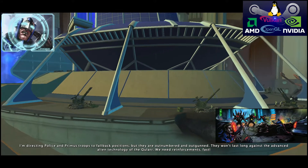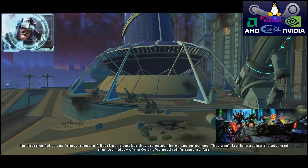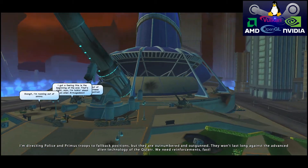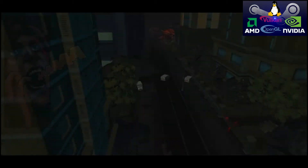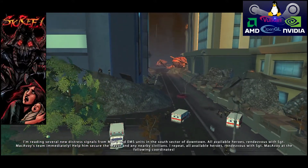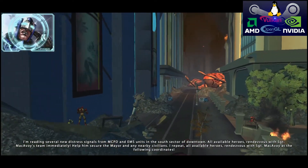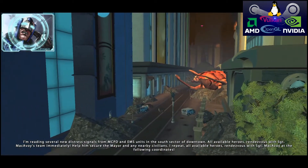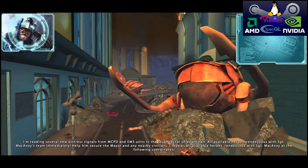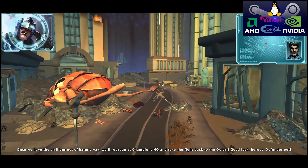I'm directing police and Primus troops to fall back positions, but they are outnumbered and outgunned. They won't last long against the advanced alien technology of the Kewla. We need reinforcements fast. I'm reading several new distress signals from the MCPD and EMS units in the South Sector of downtown. All available heroes rendezvous with Sergeant McAvoy's team immediately. Help him secure the mayor and any nearby civilians. I repeat, all available heroes rendezvous with Sergeant McAvoy at the following coordinates. Downloading coordinates now.